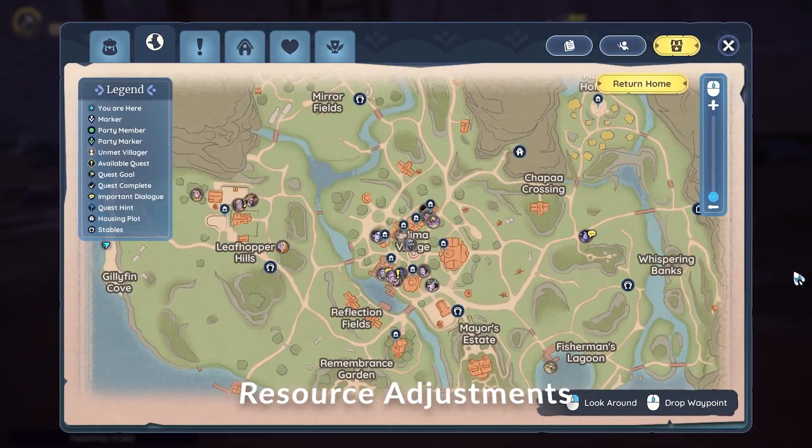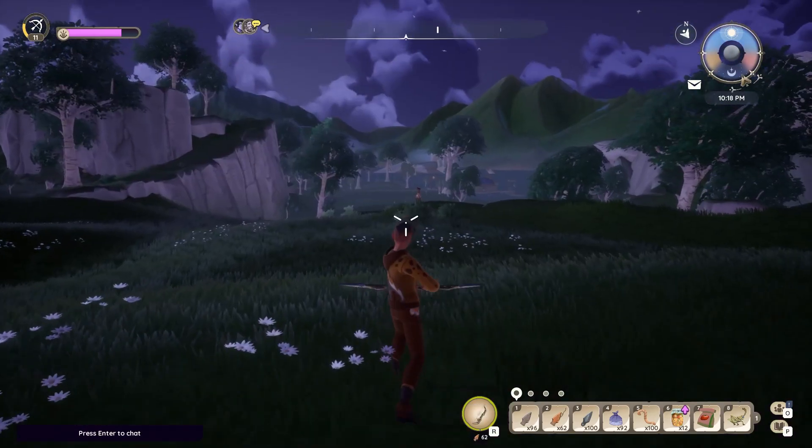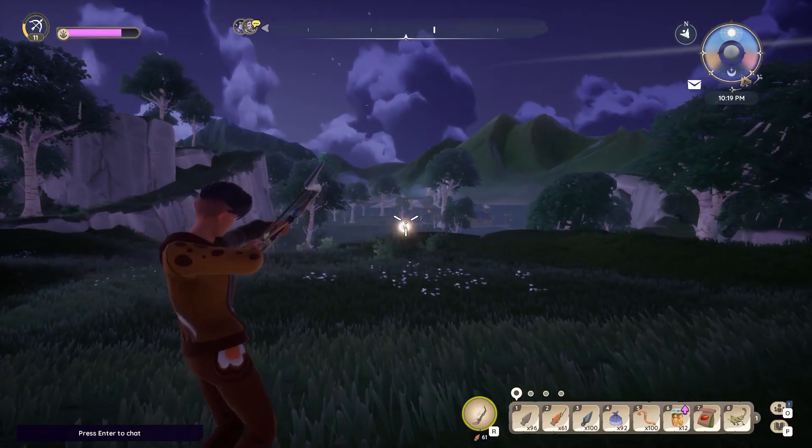Here are the resource adjustments. Kilima adjustments: increased frequency at which clay respawns, and decreased the spawn density of hunting creatures in Kilima.